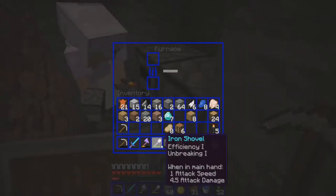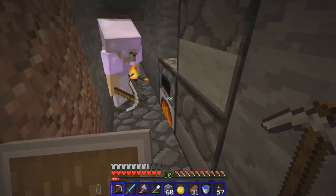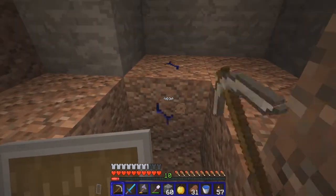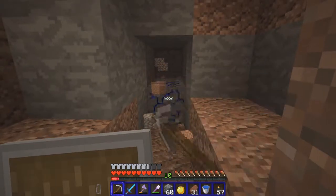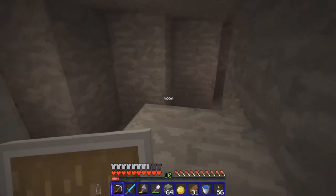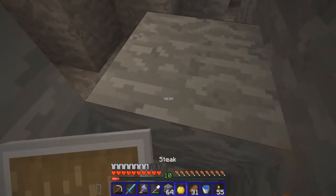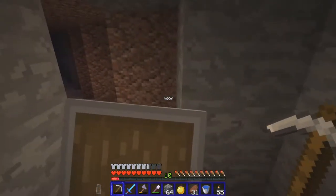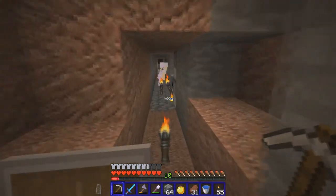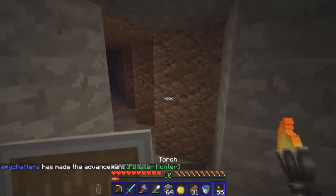We'll do two furnaces — should we do three? We'll do three. I don't have any coal on me. I've got coal. Plenty of torches. Seven diamonds on me here, I'm gonna give them to you. I really don't know what's better for the diamonds — if we should do gear... toughness comes into it on the higher levels.